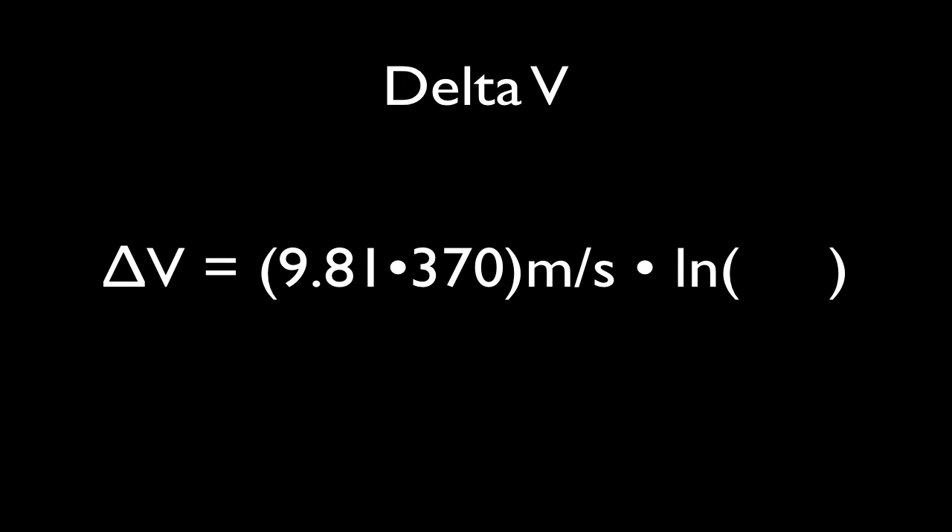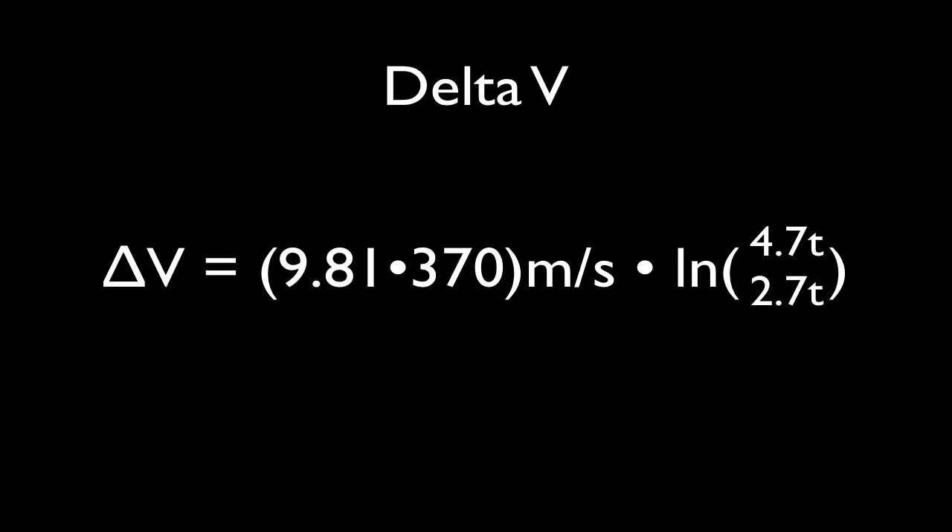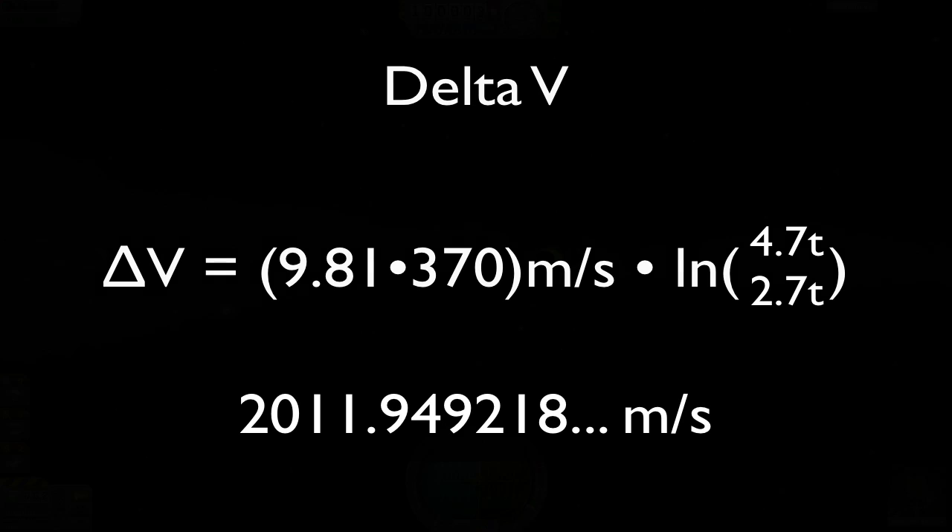The dry mass of this rocket — with the capsule, parachute, decoupler, engine, and dry mass of the fuel tank — is 2.7 tons. The total mass with fuel included is 4.7 tons. So our Delta V for this rocket is 9.81 times 370 meters per second, times the natural log of 4.7 tons over 2.7 tons, which equals 2,012 meters per second.